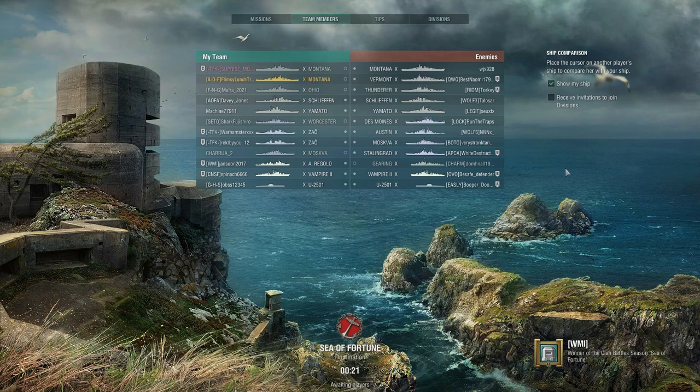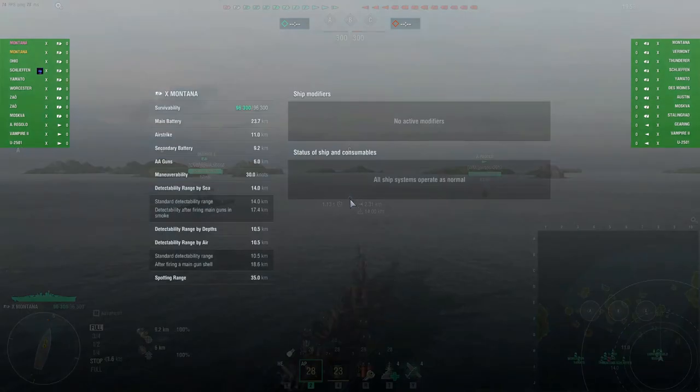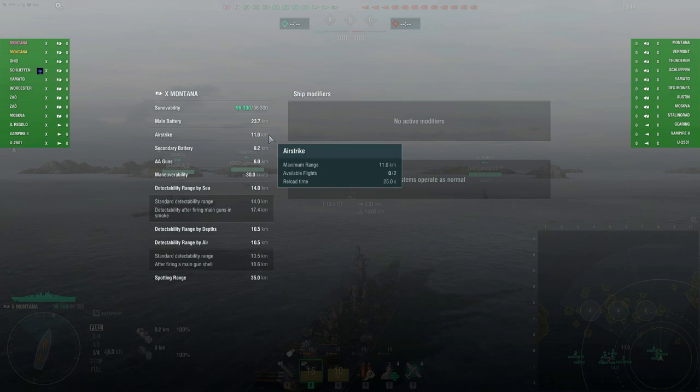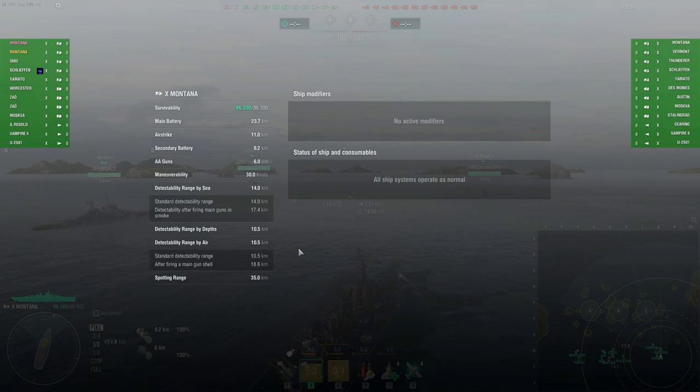No aircraft carriers this match. There's a lot of radar, two destroyers, and a submarine. We're on Sea of Fortune domination. Looking at our ship stats: main battery is 23.7 kilometers, so we can reach out pretty far, plus the spotter plane. Airstrike at 11 kilometers, secondary range at 9.2 kilometers, AA detectability range by sea at 14 kilometers — just going through some things to remind myself of how this ship works.